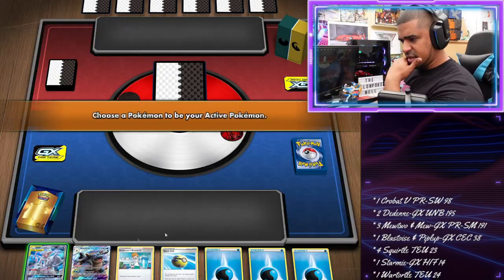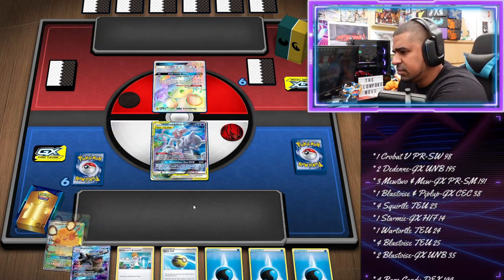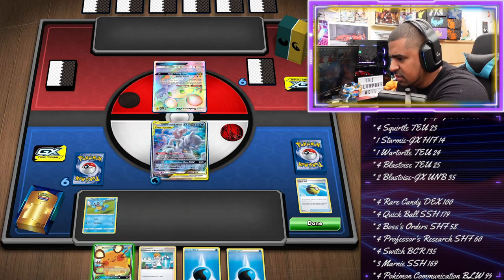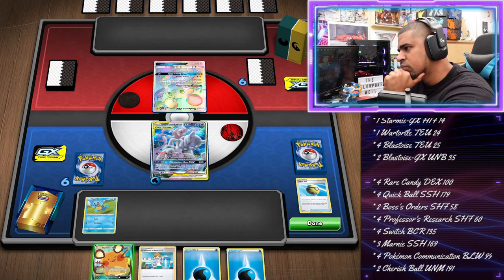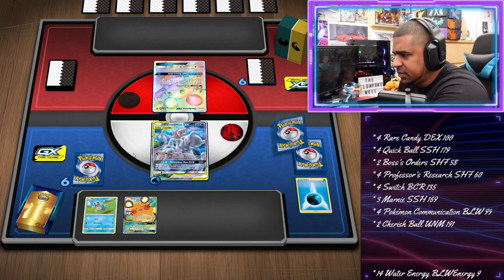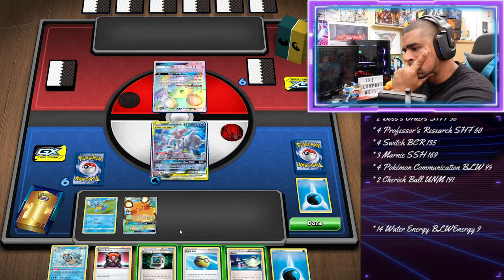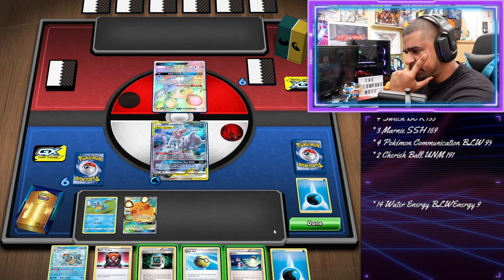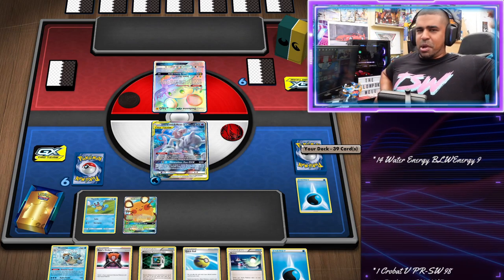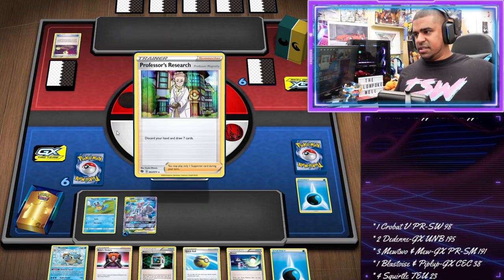Alright, let's get into the gameplay. Quick Ball away, Blastoise — we got ourselves a Squirtle, life is good. Considering whether to donate the whole hand away, thinking about getting a second Scroll if possible. We're going to Quick Ball, find Crow Bar, burn the communication to get back Blastoise, trying to find Rare Candy. We've got a Switch in hand. We don't want them KOing our Squirtle.